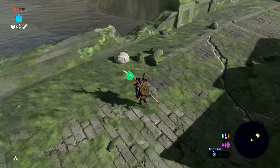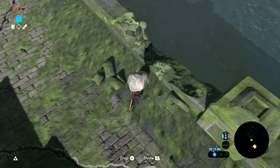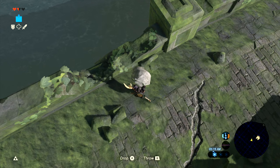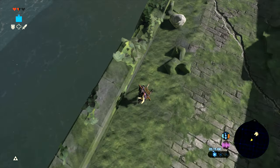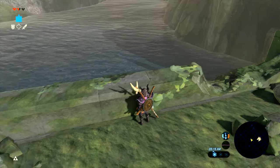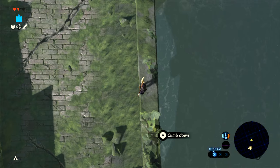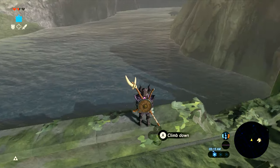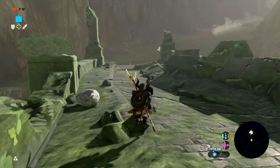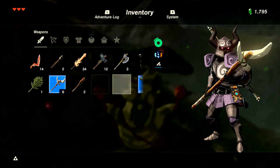I have noticed that some things in this game are appearing to be a little bit less stable than usual. This is the bridge to Kakariko. You may notice that there is no Korok puzzle down below, which is kind of weird. At least Hestu still works.